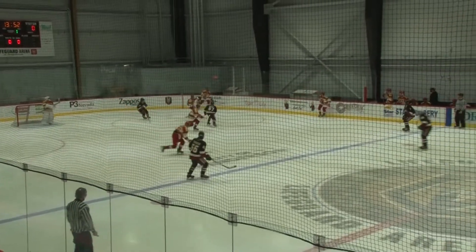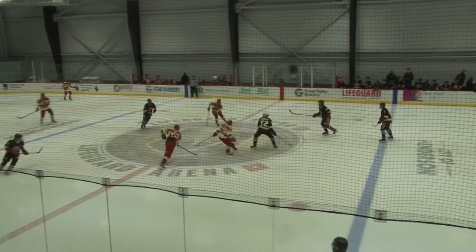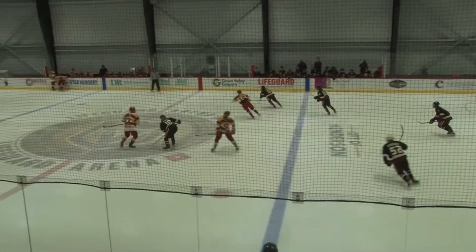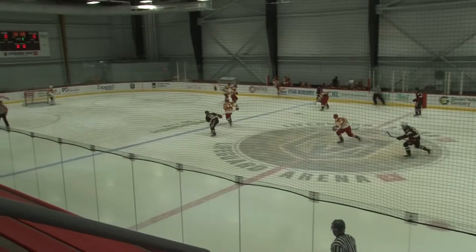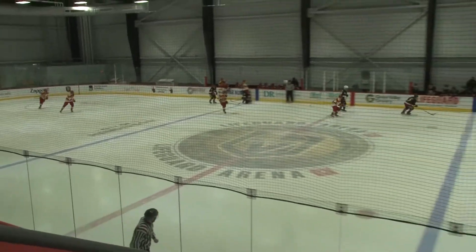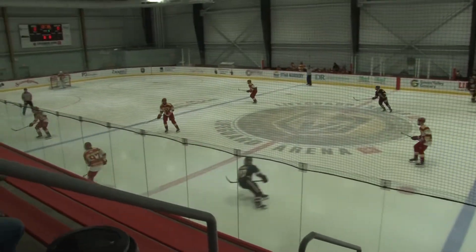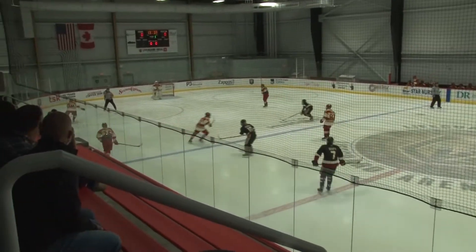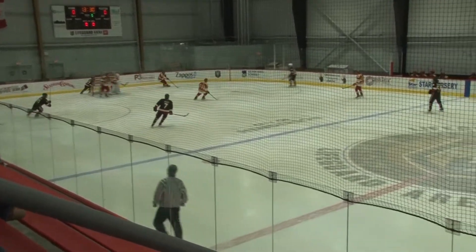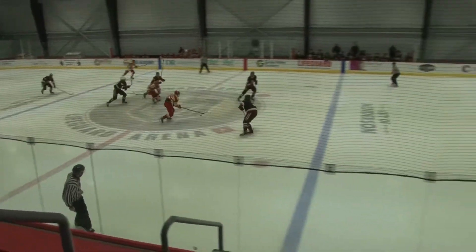Olu with it behind their net, looking for the breakout. Broken up by the Coyotes through the neutral zone. Olu regains possession, goes back to the Coyotes. They turn around down on the entry, that's cut off the puck carrier's stick. Coyotes on the exit again, they chip it into the zone — Osola, off Osola's stick. Olu gains some speed on the exit through the neutral zone.